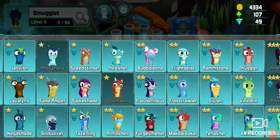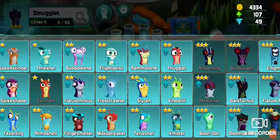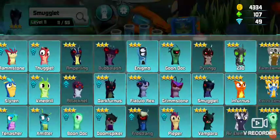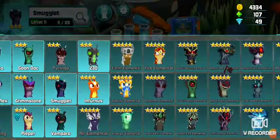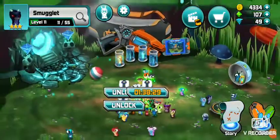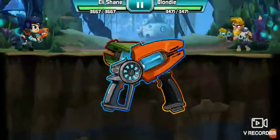Look at how many slugs I have. I am missing 1-star Hoprock, Phosphoro, Tormato. I have every single 2-star. I still need a Nat, a Tachnet, Amperling, Bubbleash, Frostfang, Piringo, and of course I need all the elementals — I don't have any of the elementals at all. I did not spend a single coin in this game.